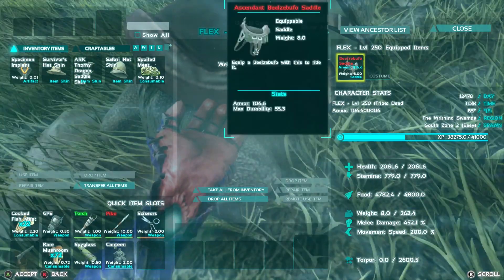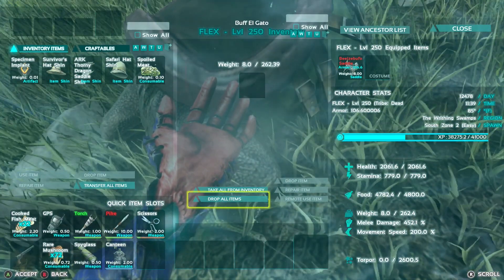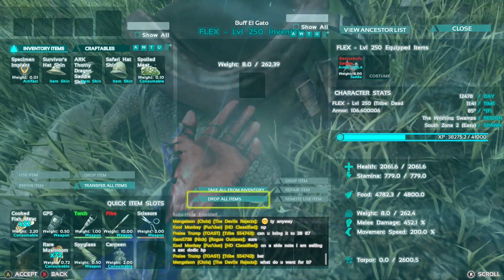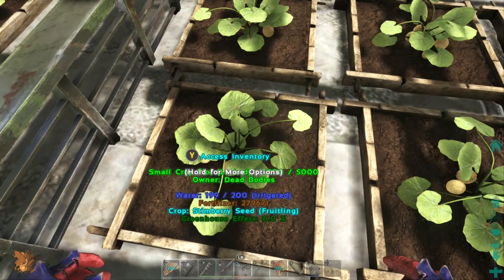As you can see here, my melee — pump everything into that once you hit your health at 2,000. If you have an ascendant saddle, which I highly recommend, only get your frog's health up to 2,000. After that, pump everything into melee. Nothing else. Make sure you get an ascendant saddle.